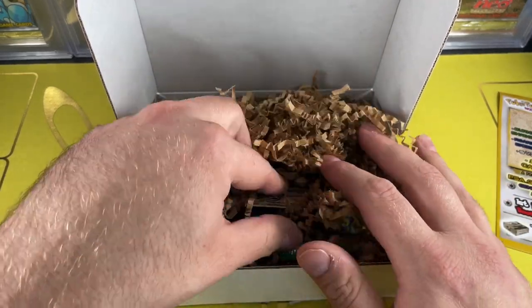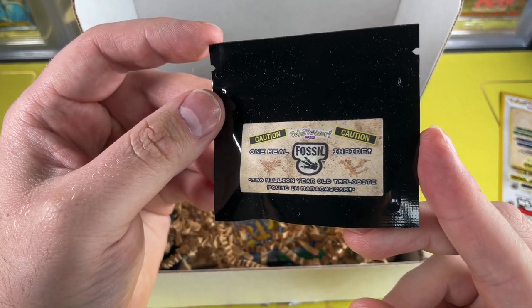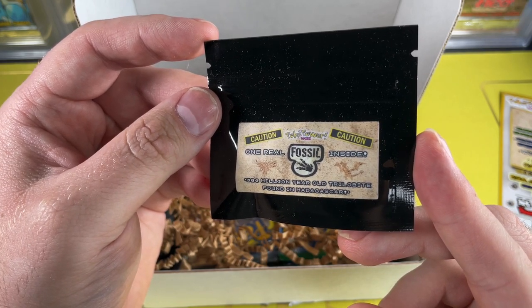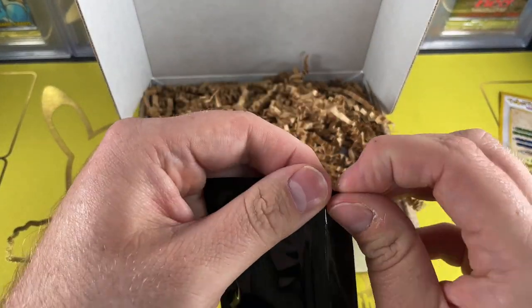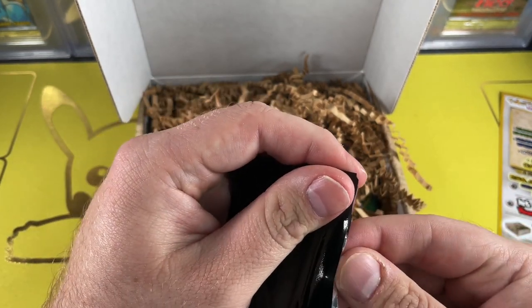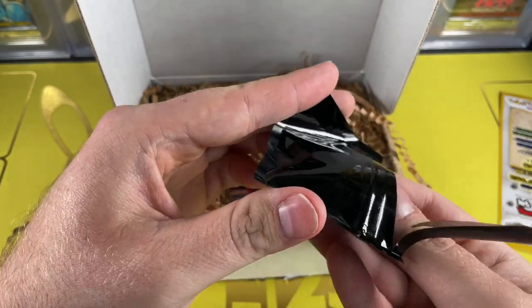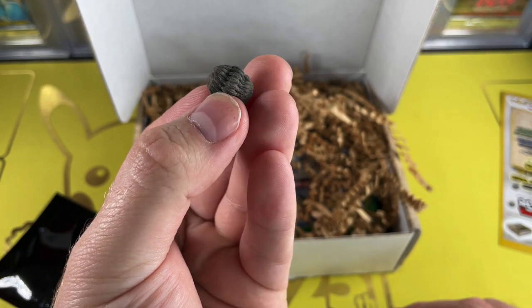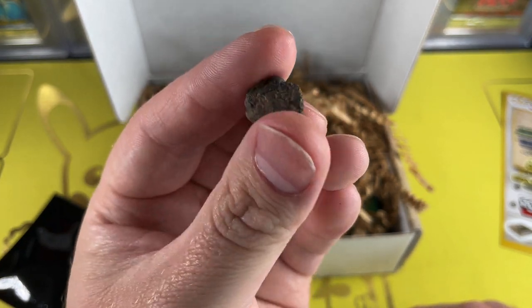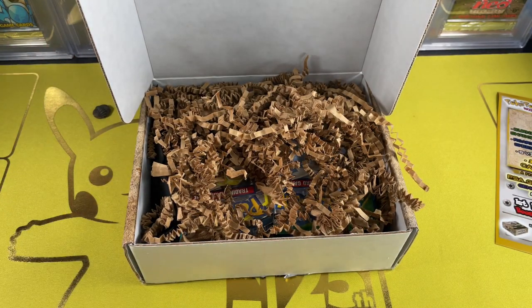The first thing we get is a 380 million year old trilobite found in Madagascar. That's pretty cool. Let's open this bad boy up. It looks like a little shell. I'm not a fossil expert but it looks pretty legit. That's actually a cool addition to the fossil bag.